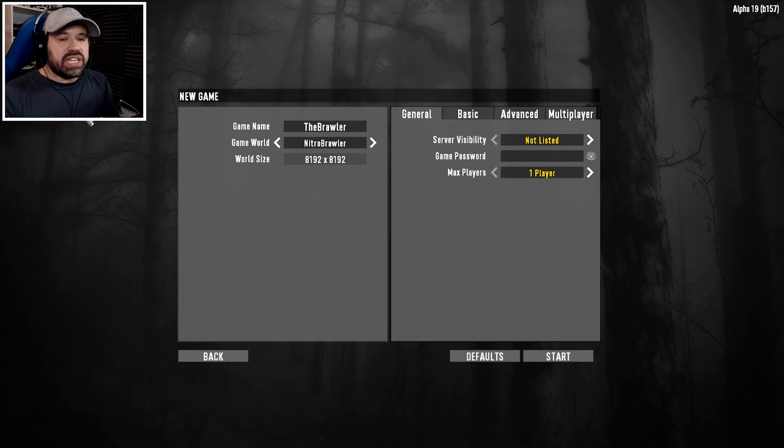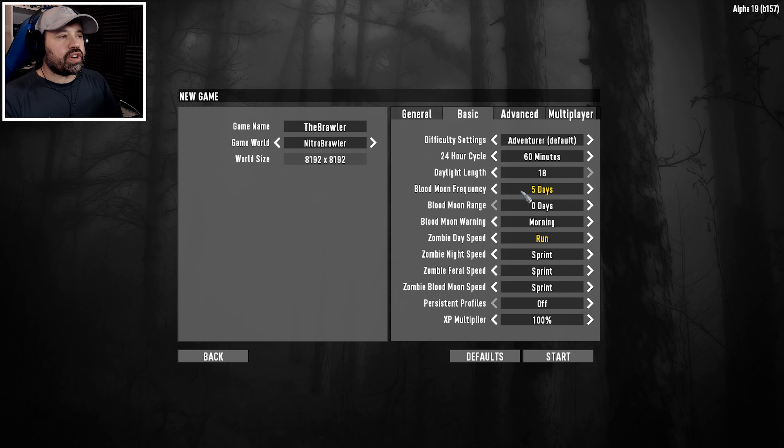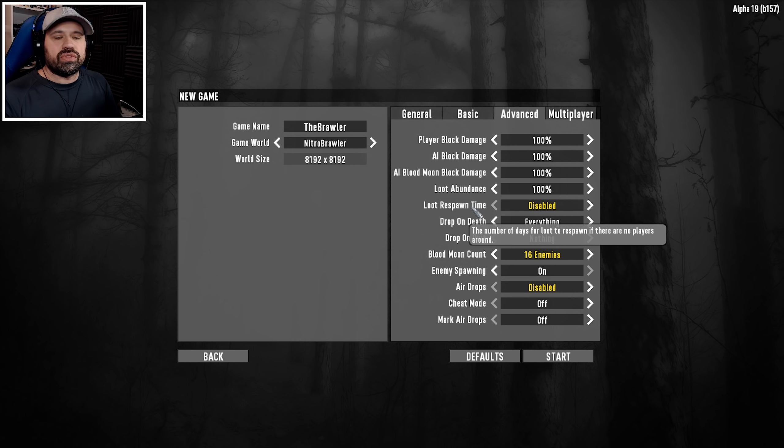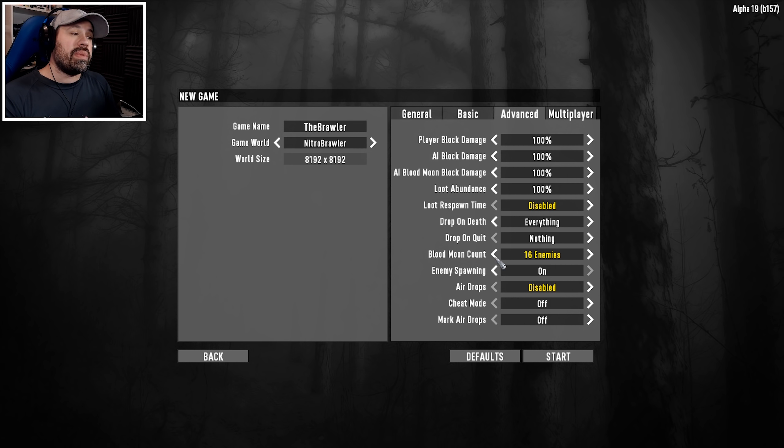This is going to be played on default settings except blood moon frequency is set to five. I thought maybe a little bit of pressure for the blood moon would be nice. We're also going to have zombies running during daytime which should add a little bit of spice. The only reason I'm playing on default and not higher is because I've never really played Brawler before, not even in a vanilla playthrough. We also have loot respawn disabled and the blood moon count turned up to 16, which I may or may not regret — eight is the default.